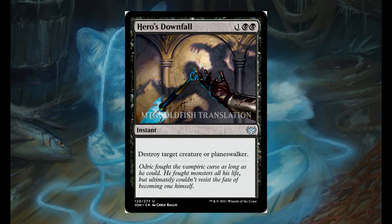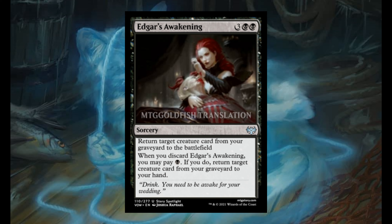Hero's Downfall for 1 and 2 black. It's an instant — destroy target creature or planeswalker. Remember that Hero's Downfall was rare, but now it's downgraded to uncommon. Edgar's Awakening for 3 and 2 black. It's a sorcery. Return target creature card from a graveyard to the battlefield. When you discard it, you may pay 1 black. If you do, return target creature card from a graveyard to your hand.